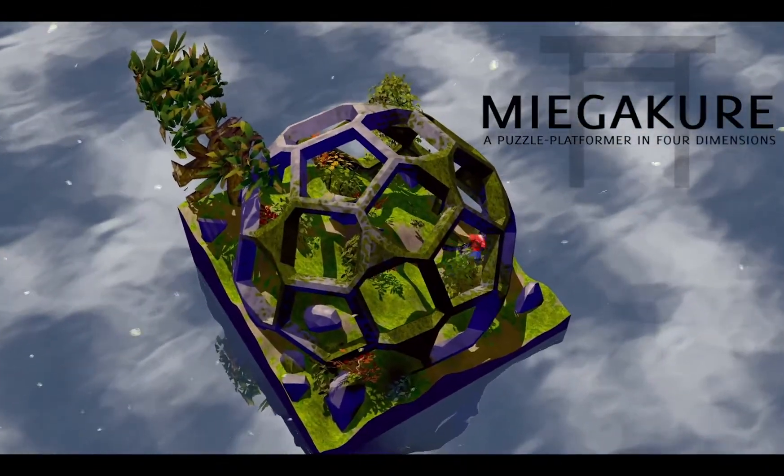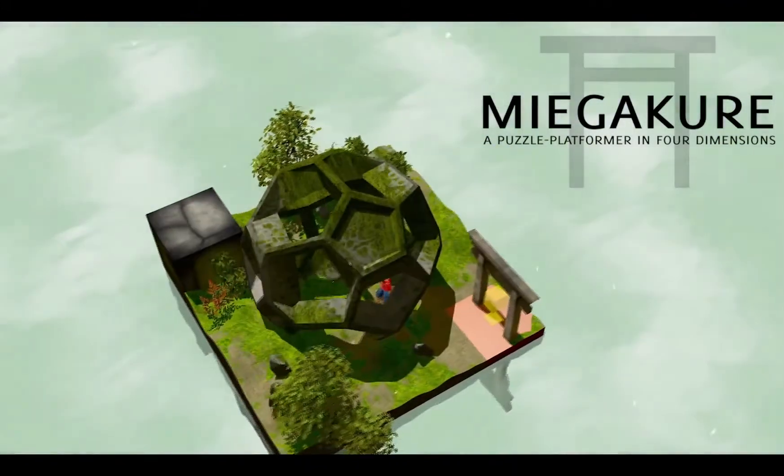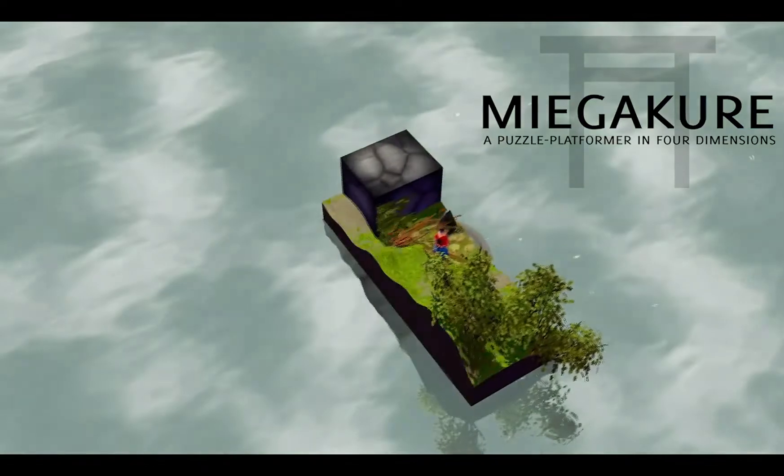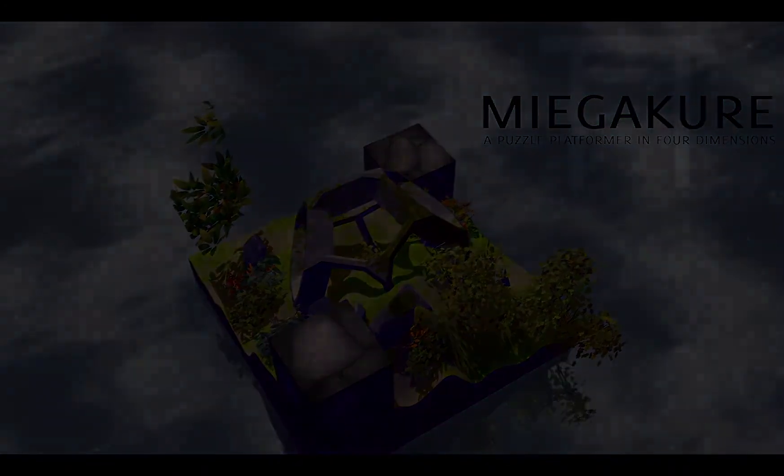Miigakure is a 4D game — a game where there is a fourth dimension of space. I thought I would show you what it would actually look like if you could walk through walls using the fourth dimension, and in the process explain what the fourth dimension is.